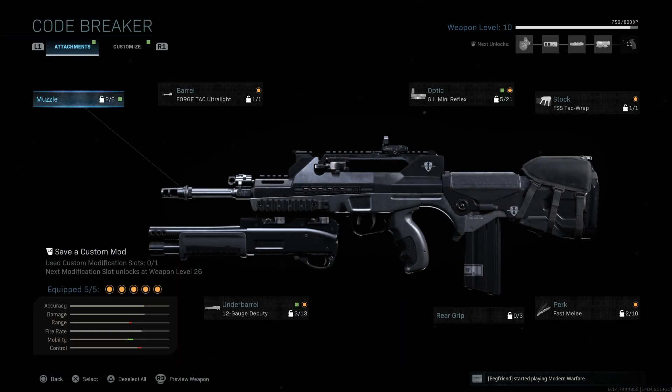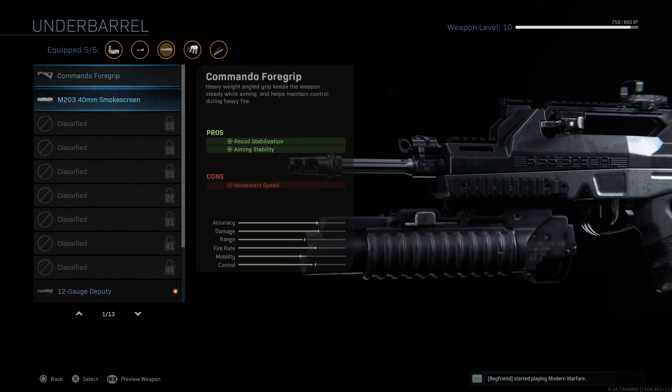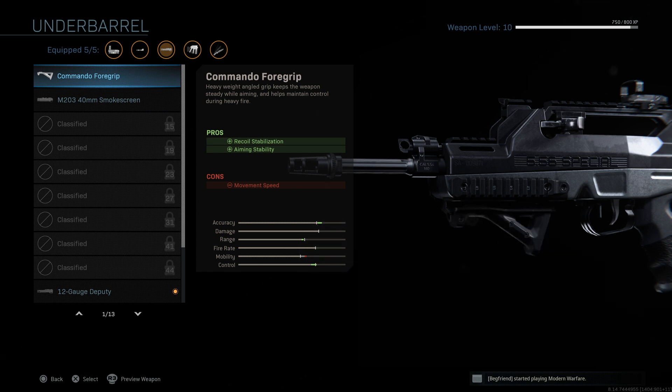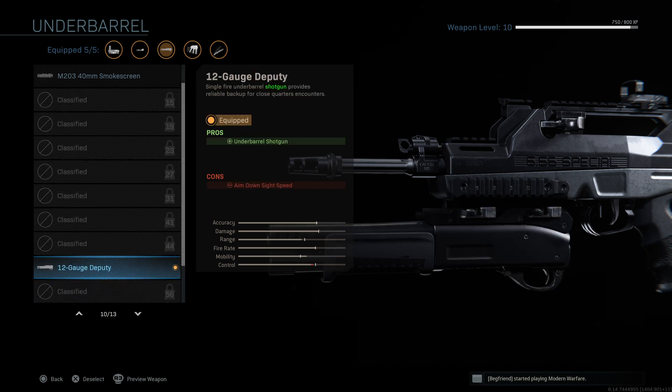Let's have a look at the attachments now, starting with the 12 gauge shotgun underneath. This is quite a high-level unlock — I've probably only used this gun in gunfight, which is why I've unlocked a lot. We have the 12 Gauge Deputy: a single-fire underbarrel shotgun that provides reliable backup for close quarters encounters. The pro is the underbarrel shotgun capability; the con is reduced aim down sight speed due to the added weight on the front. I'm not particularly fond of having those kind of attachments on weapons.